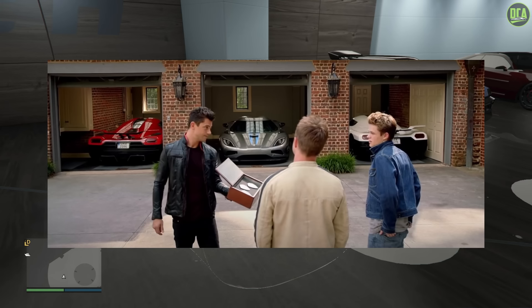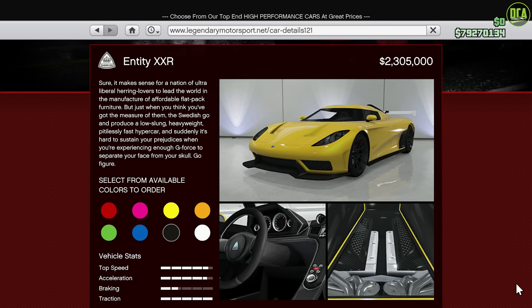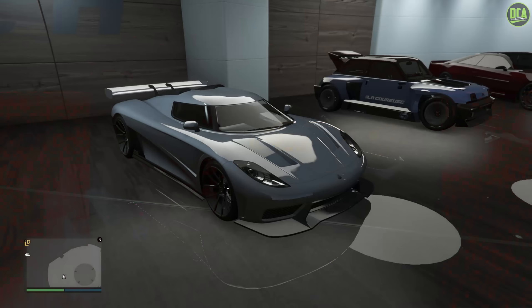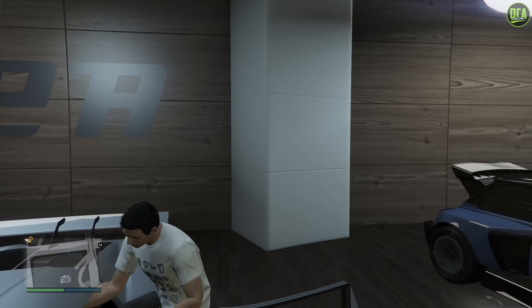The car we're going to be using for this build is the Entity XXR, which thankfully is still available from the Legendary Motorsport website, although it's pretty pricey at $2.3 million. But it is based directly on the Koenigsegg Agera, so it's to be expected to be that expensive. Let's go ahead and start the build for the Koenigsegg Agera R's from the Need for Speed movie.